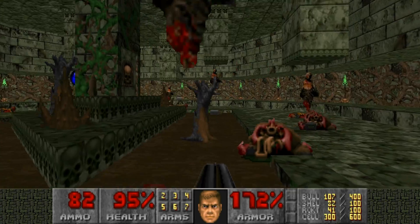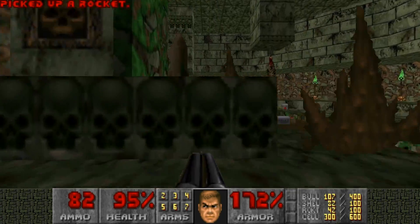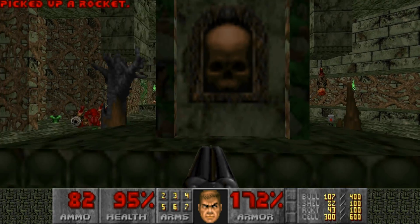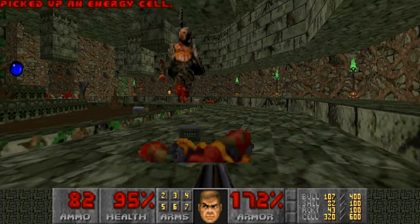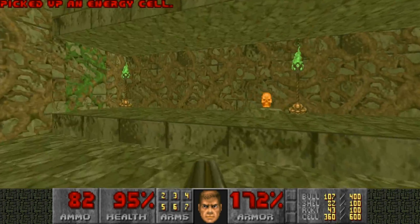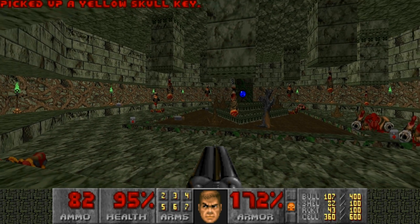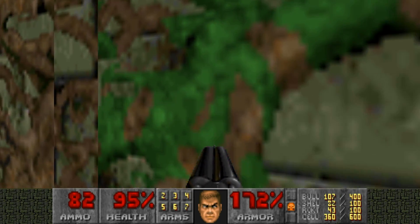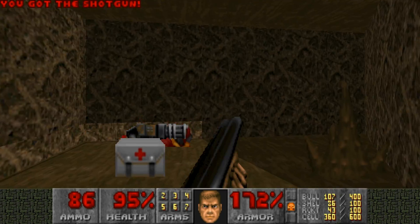I want those rockets! Press that switch — it will lower to the yellow key. By the way, where all those chaingunners were, each one of them has a plasma cell, make sure to pick those up. This is the yellow door — don't forget that it's here.